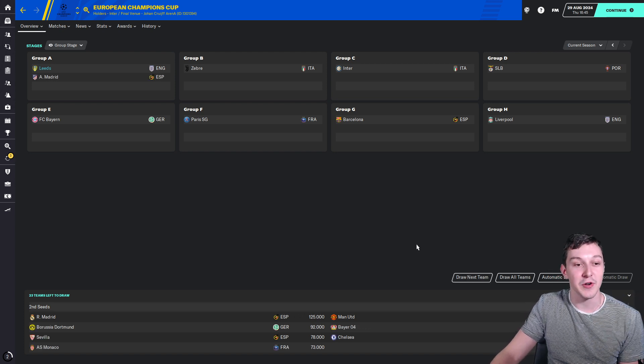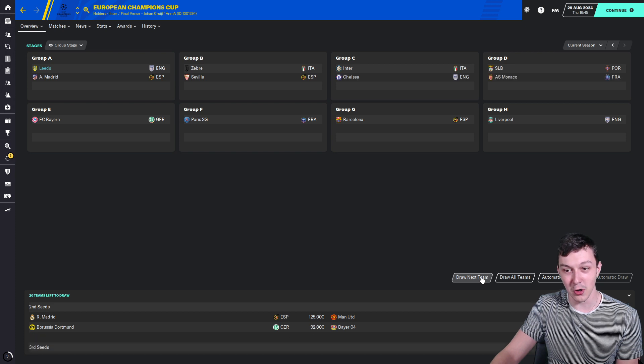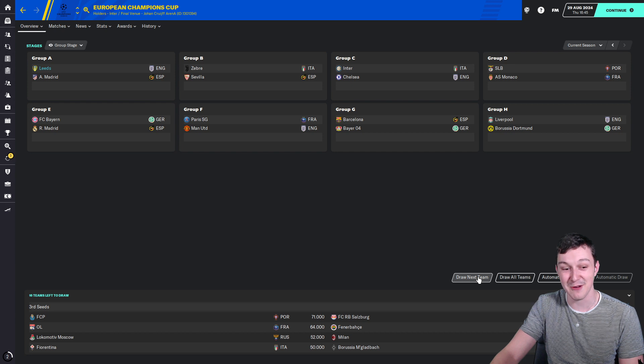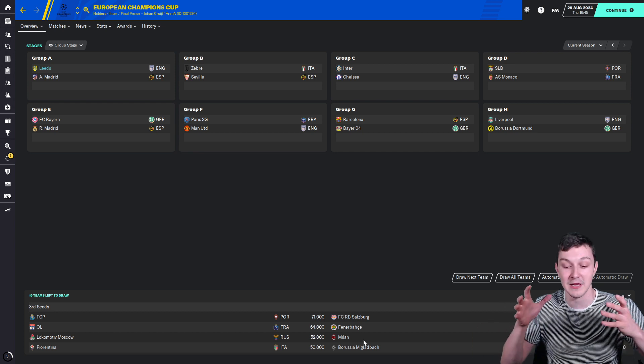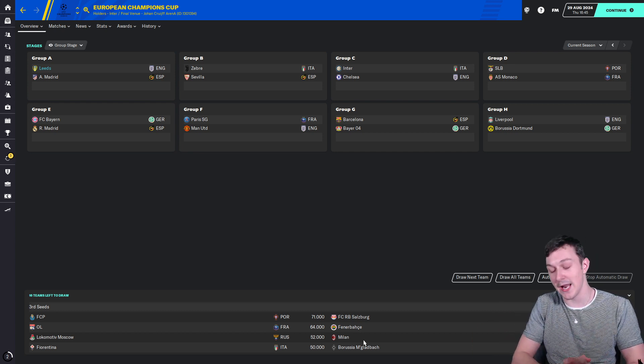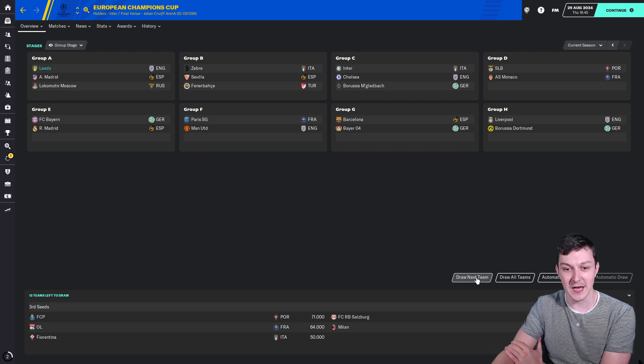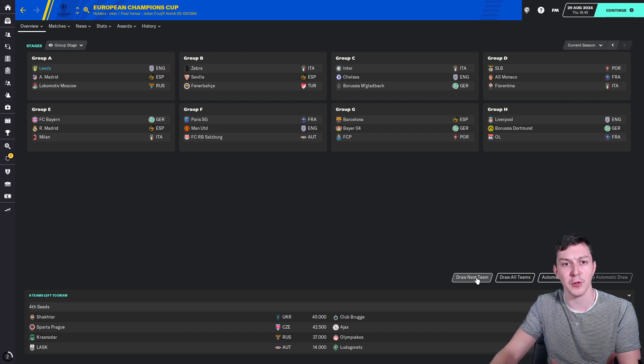We get Atletico Madrid — okay, that'll be tough but not impossible because they've not won La Liga, that's why they're not a first seeded team. For third seeded sides I'm pretty confident we could beat any of these apart from maybe AC Milan, because they got to the Champions League final last season and lost narrowly to Inter Milan. We get Lokomotiv Moscow — okay, happy with that, I think that's a very realistic win for us. And for fourth seeded sides, we get Olympiakos from Greece — that's fine by me.